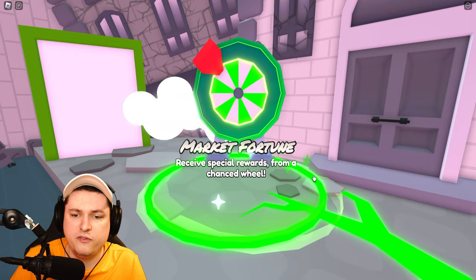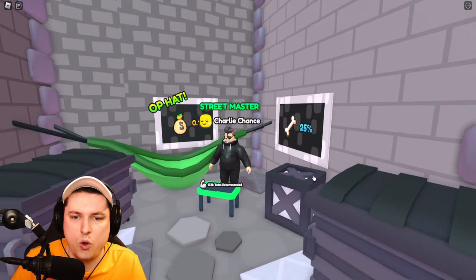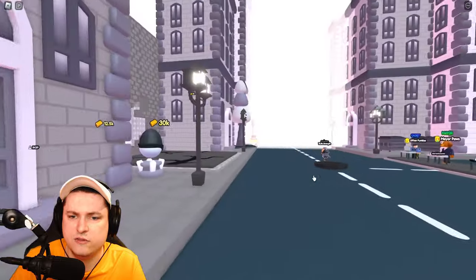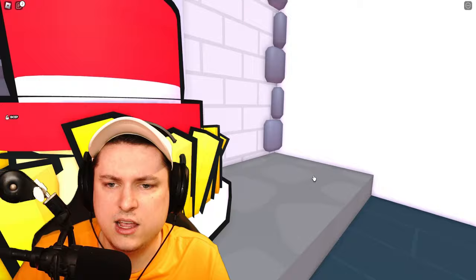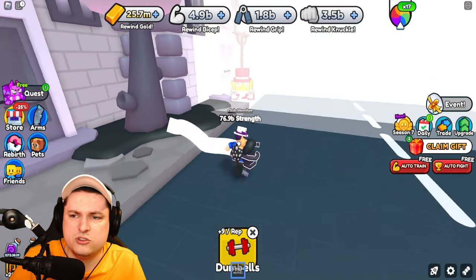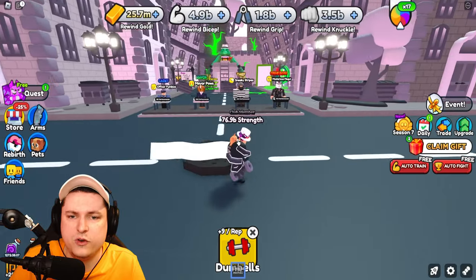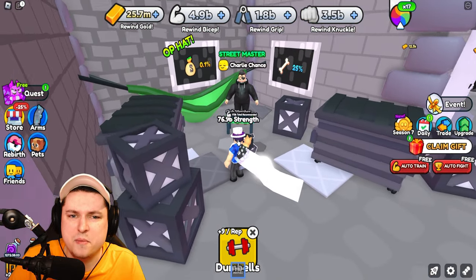There's also a Market Fortune Spin Wheel, a Secret Merchant, and a Secret Guide to Defeat. There is also a Secret Egg in the area — though we cannot reach this egg right here, so it's probably just a prop. Let's first check out this Mysterious Street Master.